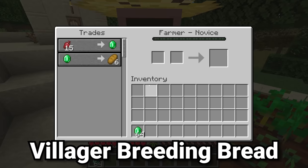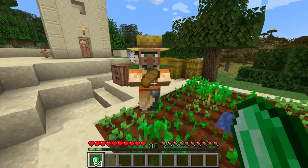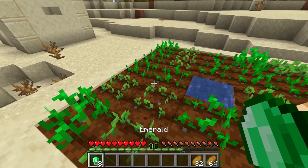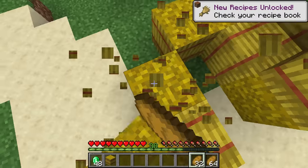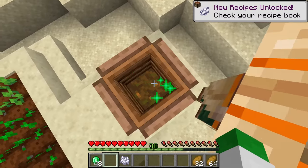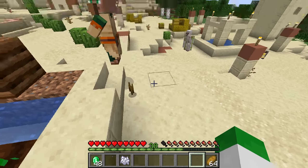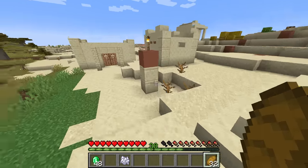We're not done with the farmer villager yet. It has another trade that relates to villager breeding systems: the six bread for one emerald trade. This is fantastic — not only getting a ton of items from one emerald, but one piece of bread costs three wheat, meaning we're effectively getting 18 wheat worth of value from one emerald. We can't craft bread back into wheat, but we can use bread to breed villagers. Of every food that villagers use, bread is the one they like the most, so giving two villagers bread lets them breed much more efficiently than with standard food sources like potatoes or carrots.